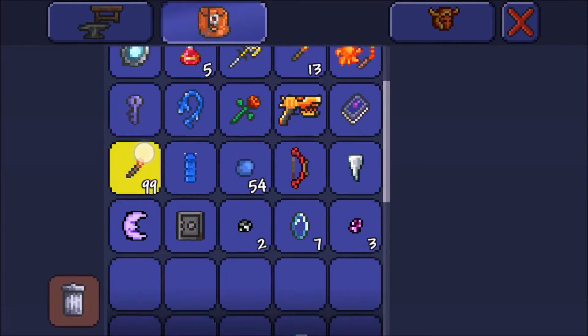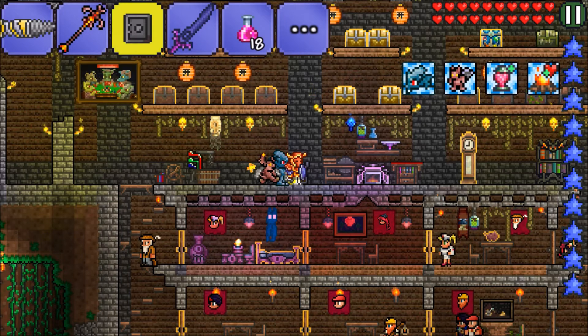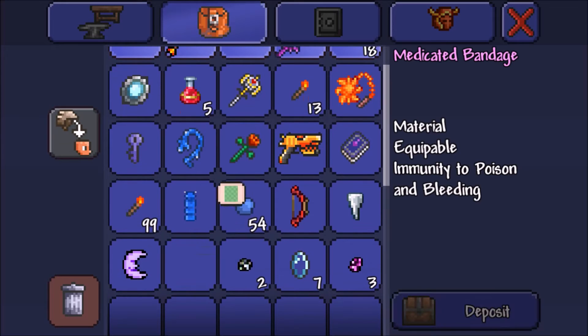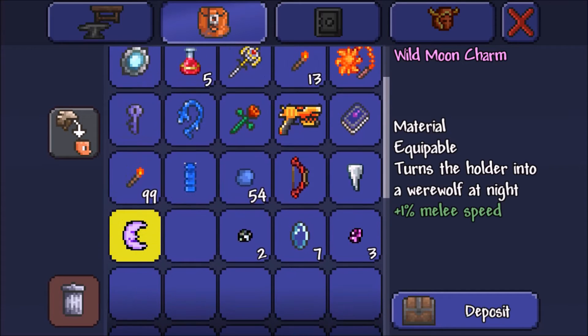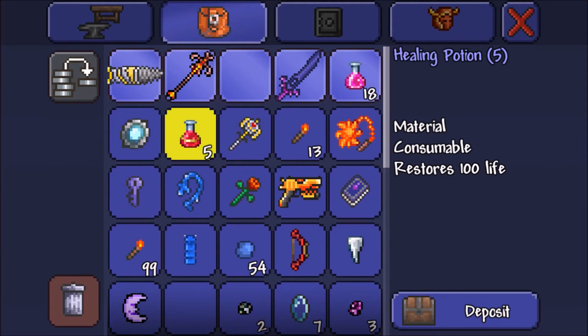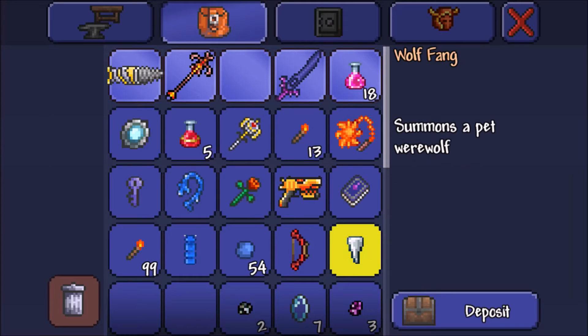My inventory is still full, I should probably put that safe down. Let's put the Adhesive Bandage in there. Wild Moon Charm - I don't know if being a werewolf gives you any buffs other than just being a werewolf and knowing when it's day and night at the moment that it happens. So yeah, we'll probably just put that away for now, don't really need it. Wolfang, we already have him out.